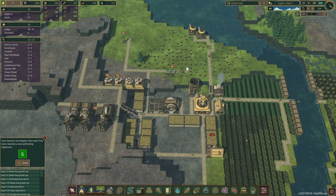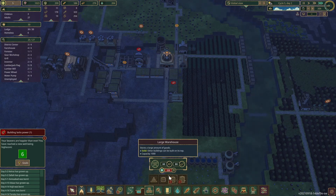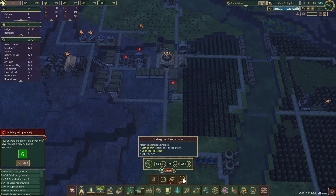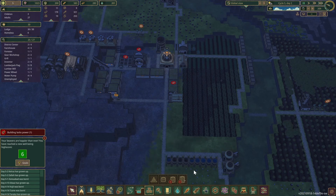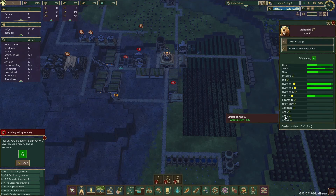I'll find you something to do — there you go. Now we have a thousand science points. The first thing we're going to do is get the underground warehouse. Or should we — actually we can get this monument, the labor monument. It takes 200 wood but it's going to give working speed plus 25% — oh.